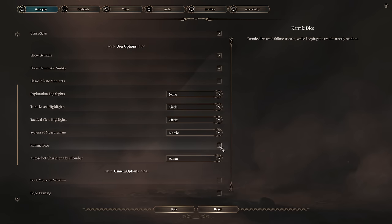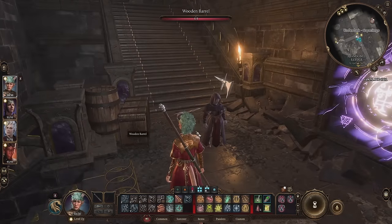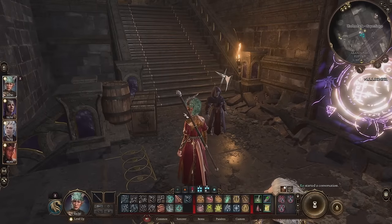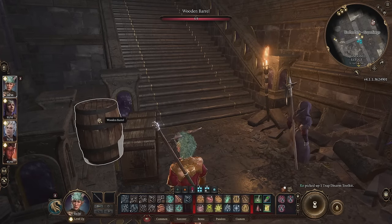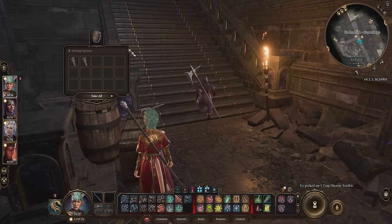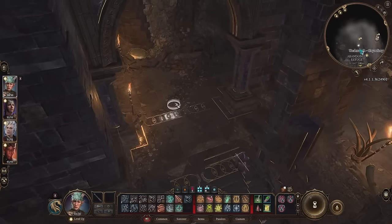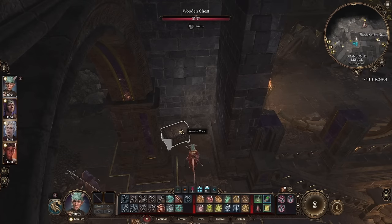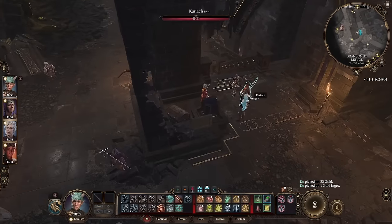Karmic Dice, if enabled, essentially allows your enemies to play with weighted dice. They'll hit and crit you more often than they usually should, and this higher chance to hit increases with your armor class. Keep Karmic Dice on and you'll find there's higher pressure on having the highest initiative rolls so you can strike before your foes, combat is over faster because things die faster, healing is less crucial, and any haste spells or potions become essential to staying alive.